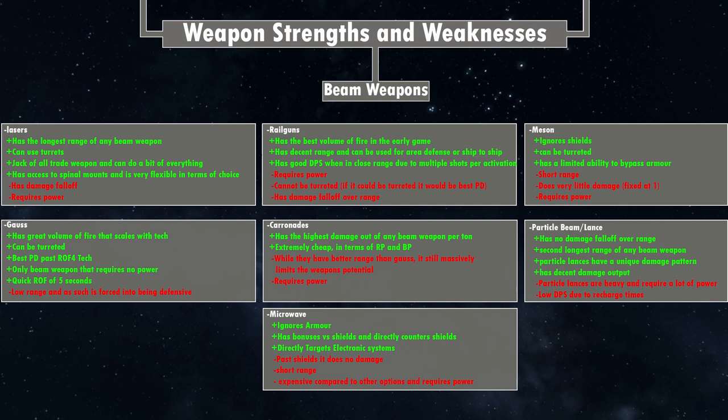Railguns have good DPS when close to a target, justifying multiple rounds per weapon activation. They do not just do one damage per hit, so when an enemy is close they deal incredible amounts of damage. The negatives are that they require power and they cannot be turreted. If they could be turreted they would be the best point defense system in the game. Because they can't, they get a massive negative to hit chance overall — but in the early game, since things are moving slower and volume of fire compensates, it's still better even unturreted. They also have damage fall-off over range, so getting closer is better.